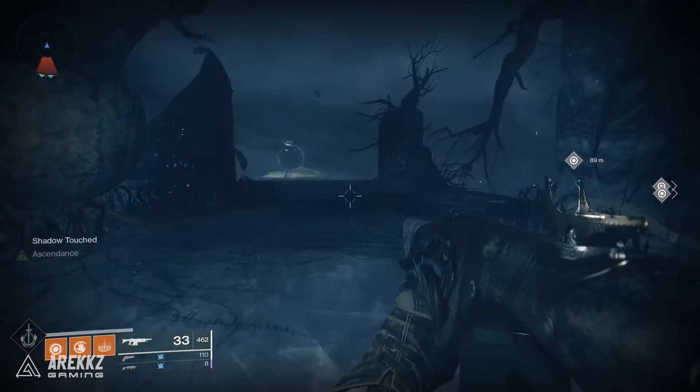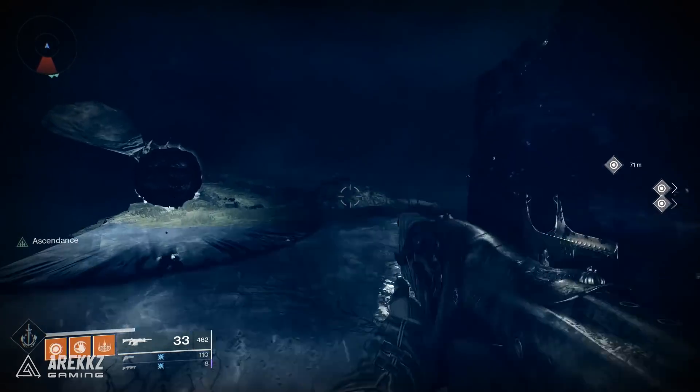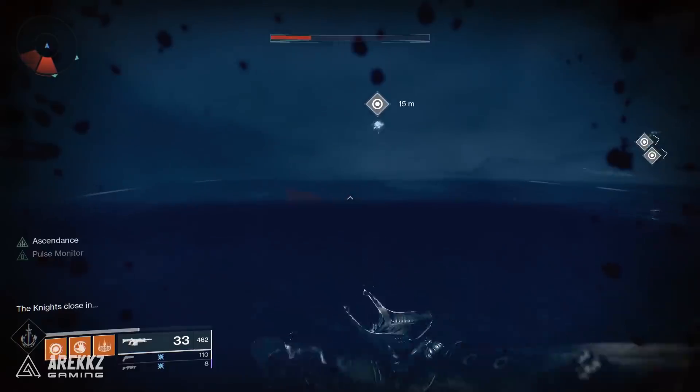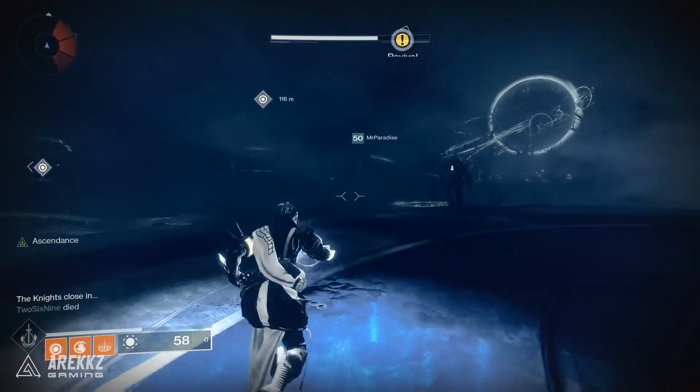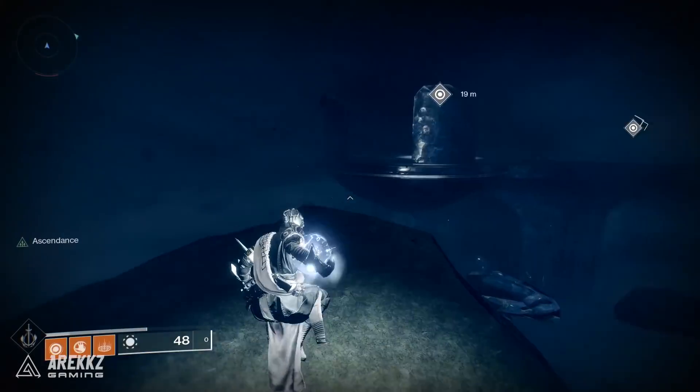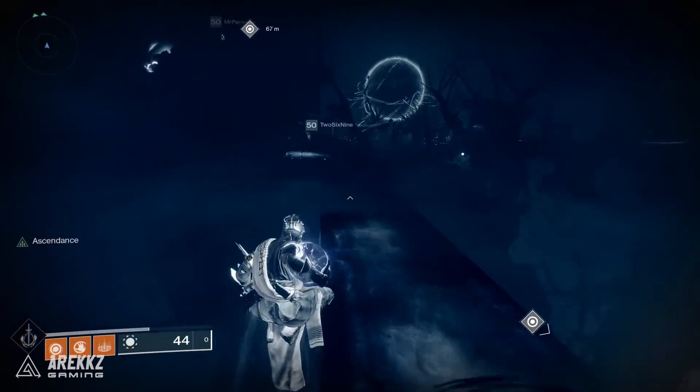Head out and collect the orb and then bring it back to the centre. Keep in mind if you walk through the blight fields they will slow you down, so try your best to avoid them, and also be careful when dunking since the animation leaves you a little bit open at times. There aren't as many thrall enemies this time around but there are some taken phalanxes, so be mindful of their annoying shield blasts.